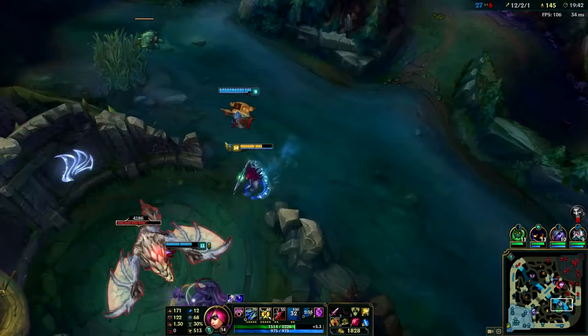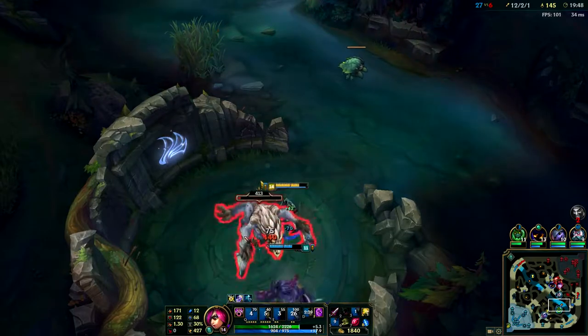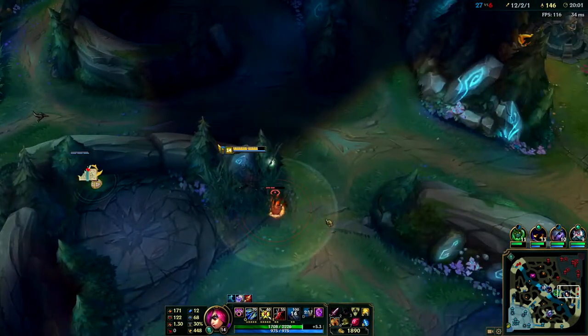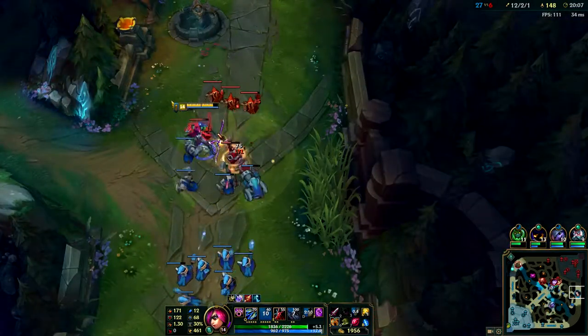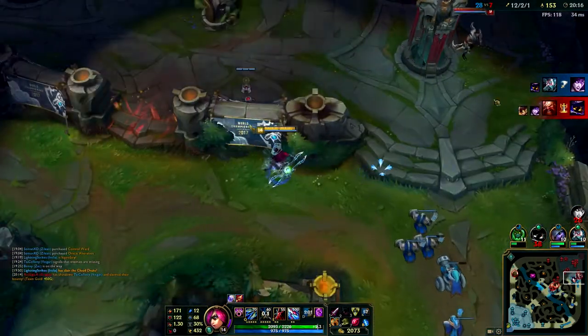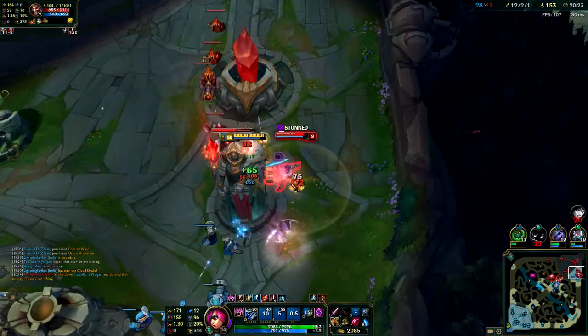It's a cloud dragon so I wish it was infernal - since I'm so far ahead on the level curve that would have really helped me snowball harder or push towers. Here I'm just taking over the bot side and saving my TP. I want my team to go for Baron. The way I see it, someone should be top just clearing waves, then I want three guys to come for me and my team to go for Baron.